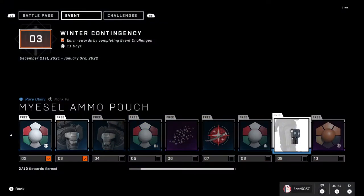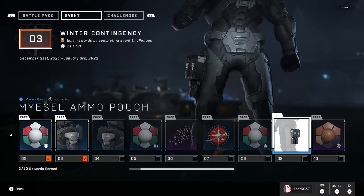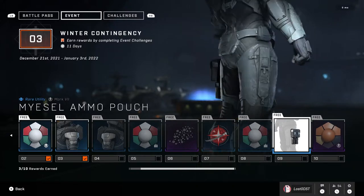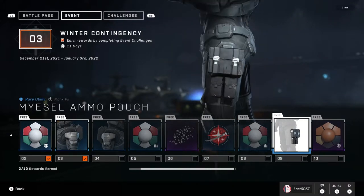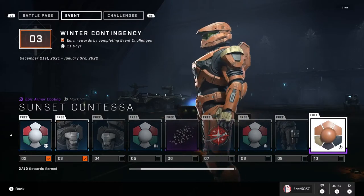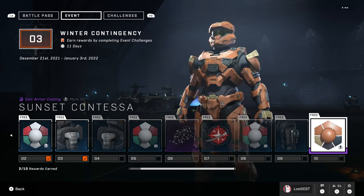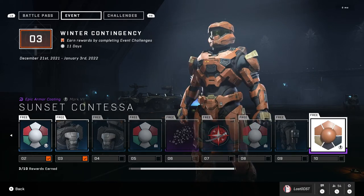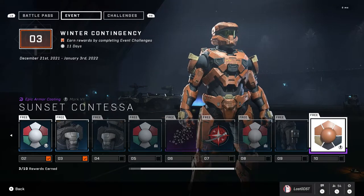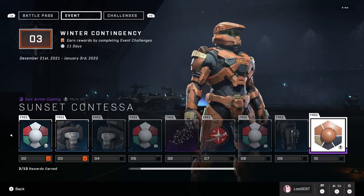Probably my favorite item out of this entire pass is this cool little pouch, though it's towards the end of the pass so it'll take quite a few days to get there. I'm really looking forward to it — it looks pretty sweet. Then you get to the final tier, which is a little disappointing. It's just kind of an orange-brownish color with a bit of tan on it. I think they were probably going for a gingerbread kind of color, so I can kind of see that.